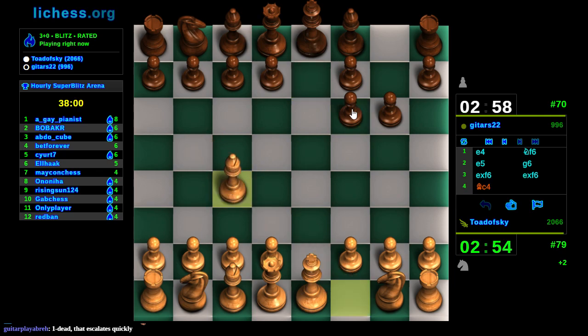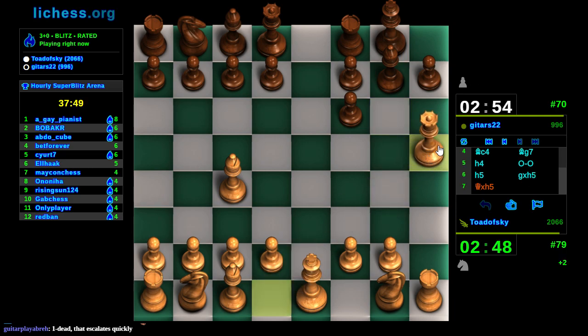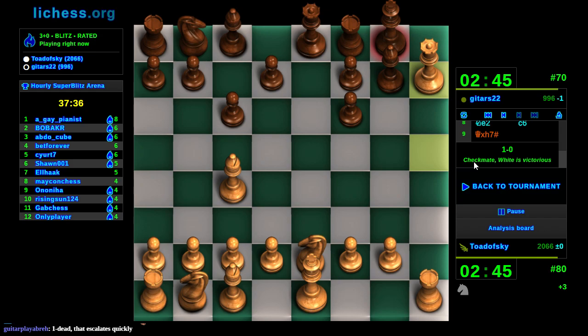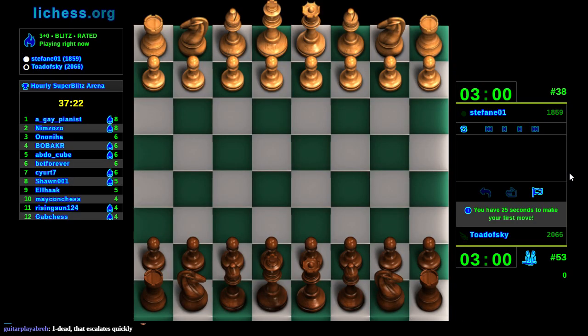I should have pre-moved pawn takes bishop. He's gonna castle. That's convenient - very nice. Now is he gonna sit for two minutes and 45 seconds? I can win a game, guys. Now we're in 53rd place. We can win this thing, maybe.